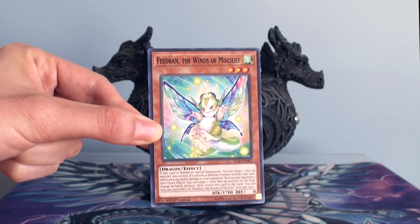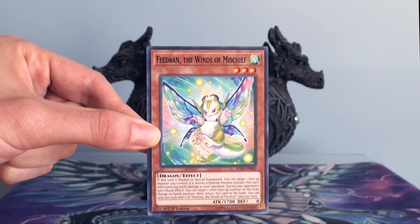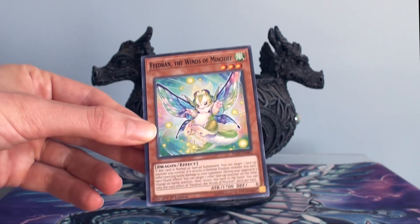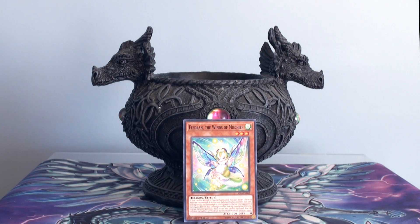Seeing that you already have a monster on your opponent's side of the field in defense position, you can get Fedran out, give one of your other monsters piercing damage, and depending on how strong that monster is, you could go in for the kill.